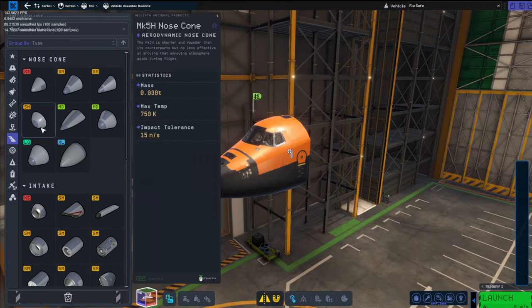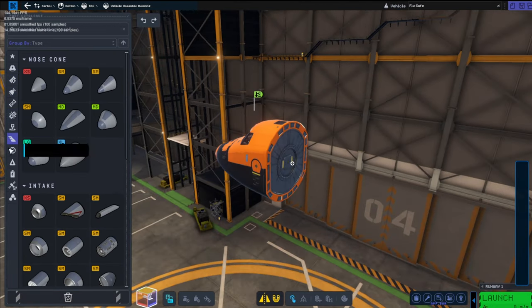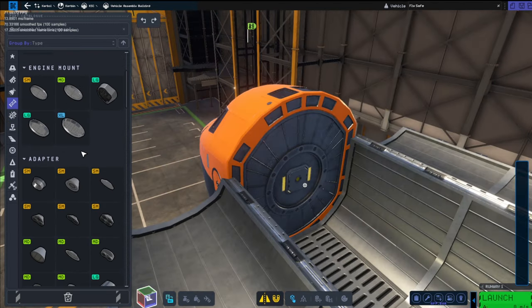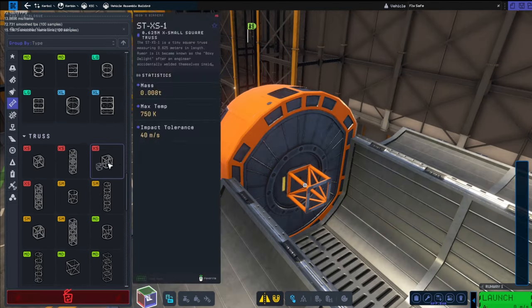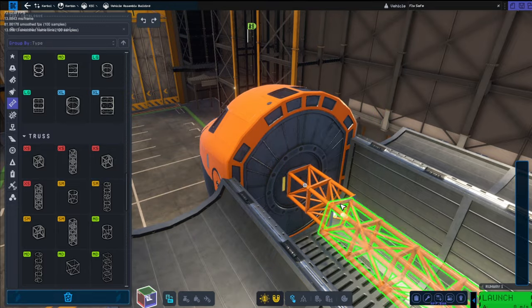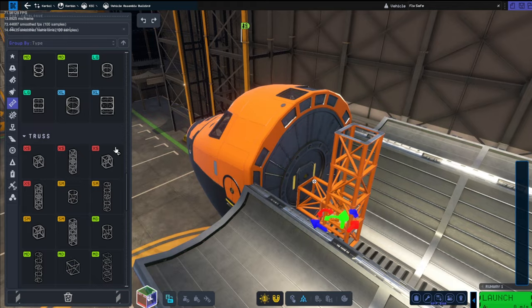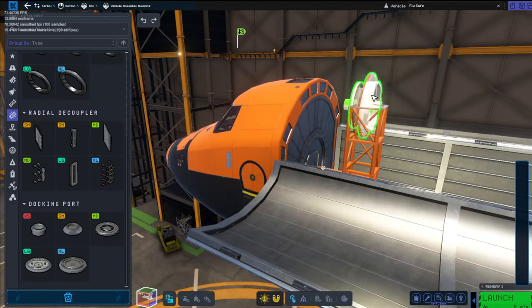Hello and welcome back to Kerbal Space Programme 2. Today we are creating a space shuttle. We are going to be taking this space shuttle to our space station to do a test run and make sure this thing can actually take payloads up to the station.